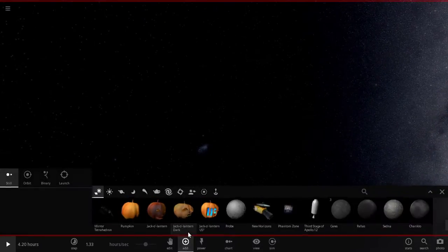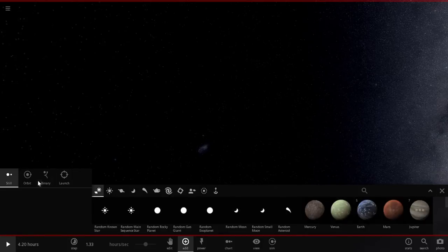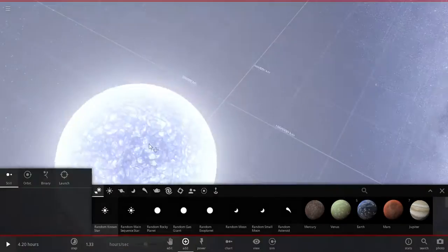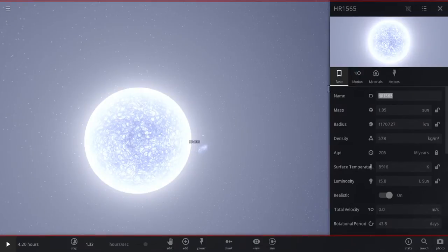Hey guys, it's levered01 here, and today we are going to try to make the craziest solar system possible. The first thing we want is a central star which I want to be pretty big — actually a random known star — nope, want a biggie big one. There we go, so this is HR 1565. I'm renaming it to 'the center of the universe.'